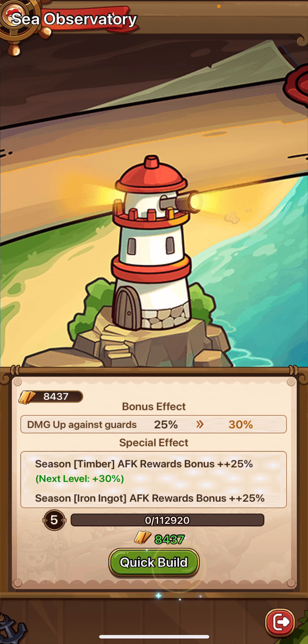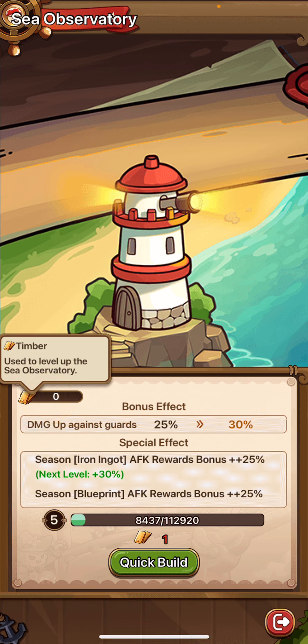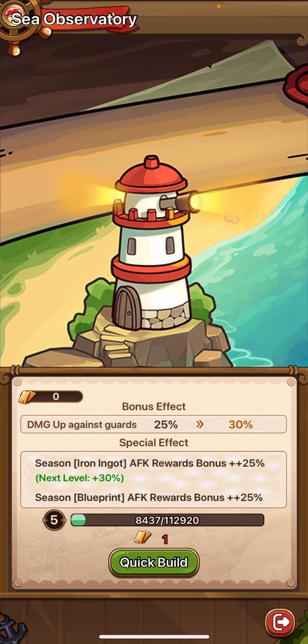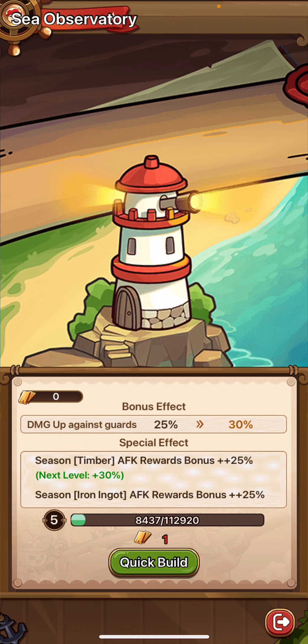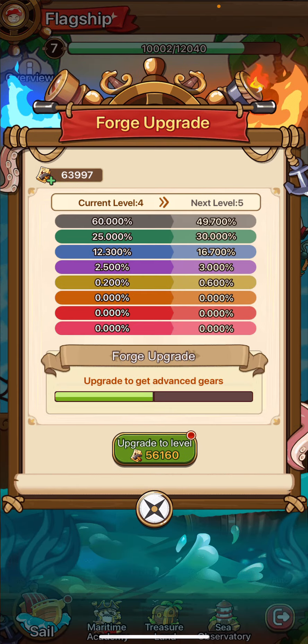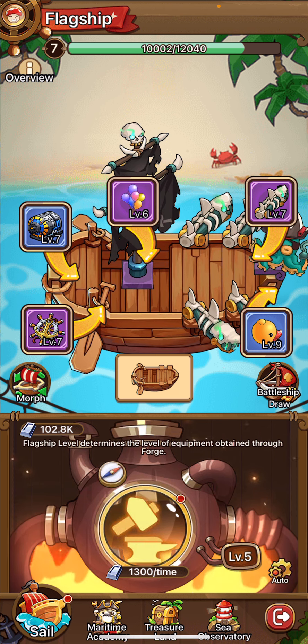You can also upgrade this here, which is very similar to your buildings in your Shroomi Farm. Whenever you get these timbers, make sure that you're upgrading this, because not only is it going to give you better AFK rewards, but it's going to help you with your damage against the guards. That seems to be the biggest problem early on — players feel like they're just dying to the guards — and that will be solved by getting better gear for your ship and better crew members.